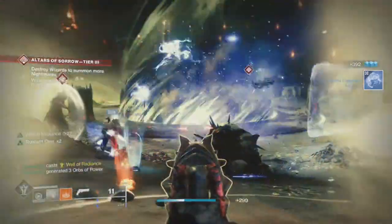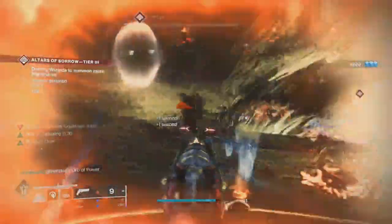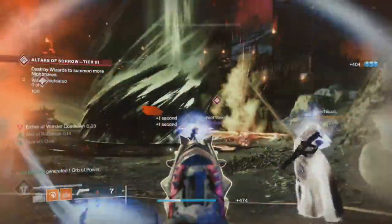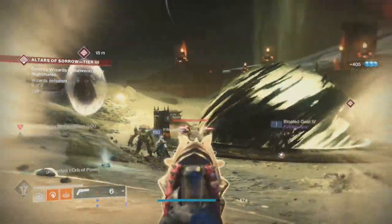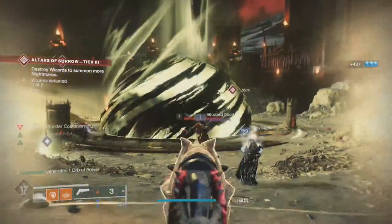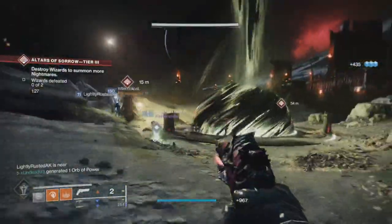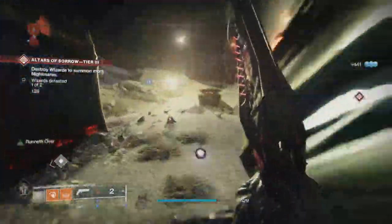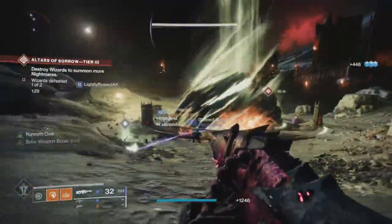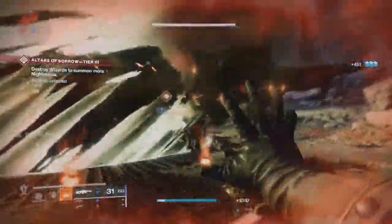The point of this build: get kills with solar weapons that have Incandescent — that kill causes Incandescent to spread scorch, and that enemy will ignite, spreading more scorch to anything around it. Every time you get a double kill with the ignition, that generates an orb. Even a double kill with just your weapon generates an orb. Go around, pick up the orbs, use grenades to generate more orbs and super energy — rinse and repeat.